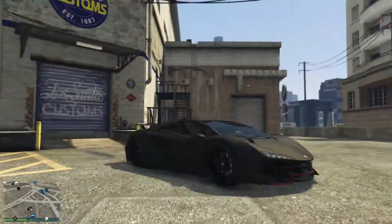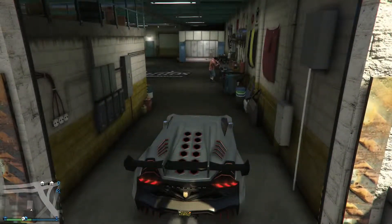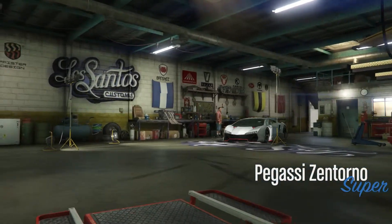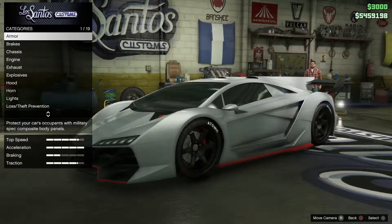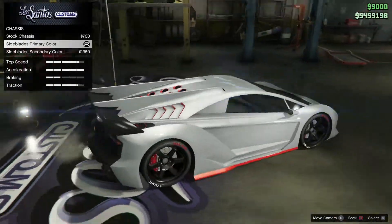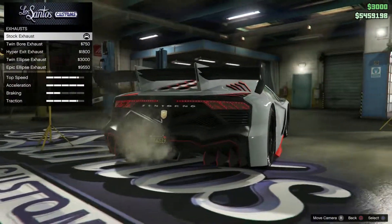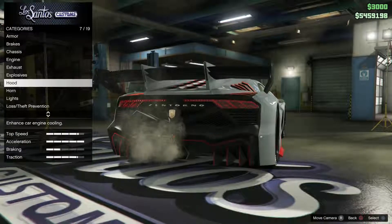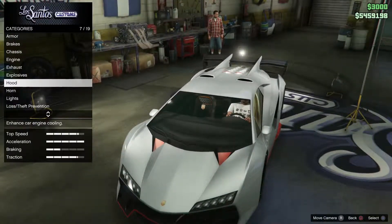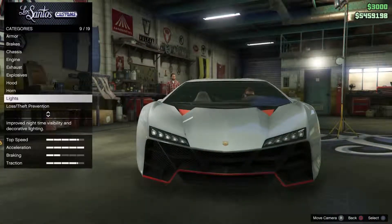Next up is the Lamborghini Veneno — same color as the Sesto Elemento, it's the Pegasi Zentorno. So once again armor and brakes are up to you, chassis you want the side blades primary color, engine's up to you, exhaust you want the stock exhaust.